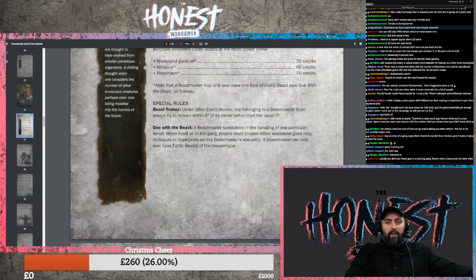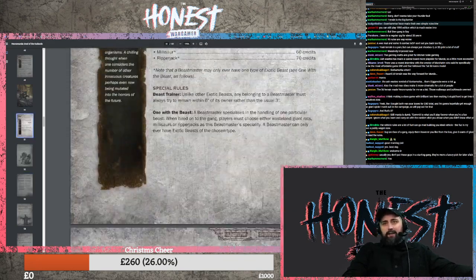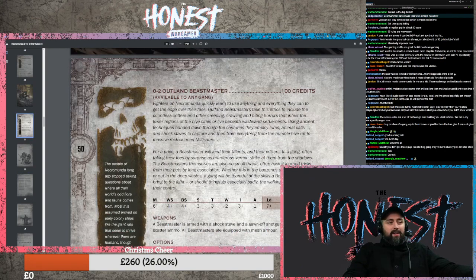Using ancient techniques handed down through the centuries, they employ lures, animal calls and shock staves to capture and then train everything from the humble hive rat to the massive rock-skinned Millisaurs. For a price - which is 100 credits - a Beastmaster will lend their talents and their critters to a gang, often taking their foes by surprise. Necromunda gang dudes in the chat - just clarify: I build a gang that's 900 credits, I could then pay 100 credits to have an Outland Beastmaster in my gang, correct?